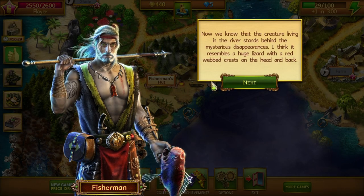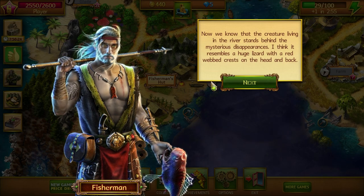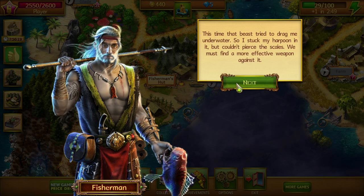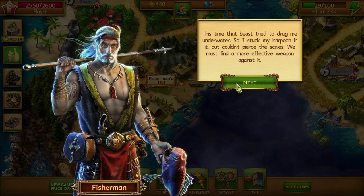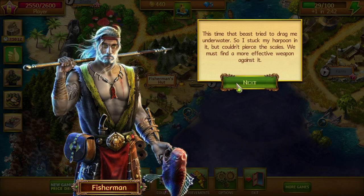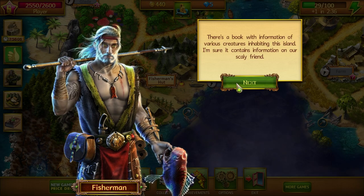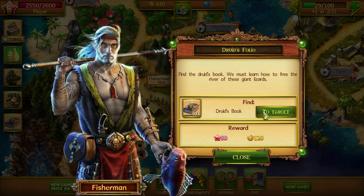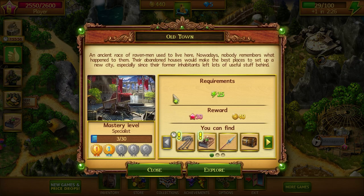Now we know that the creature living in the river stands behind the mysterious disappearances. It resembles a huge lizard with a red web crest on the head and back. That beast tried to drag me underwater so I stuck my harpoon in it, but couldn't pierce the scales. We must find a more effective weapon against it. There's a book with information on various creatures inhabiting this island - I'm sure it contains information on our scaly friend. Find Drew's book - where's that going to be? At the library, just in the old town. Let's go exploring.